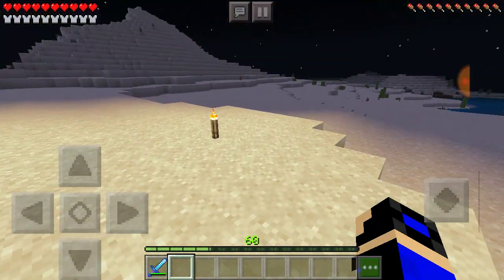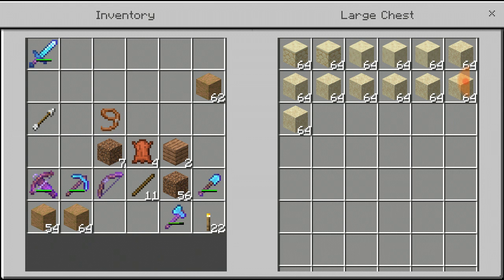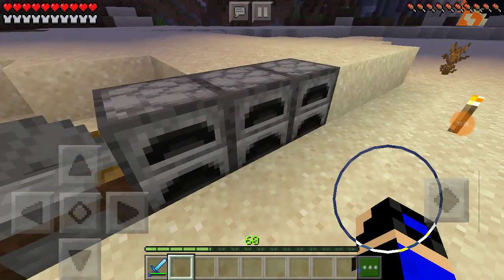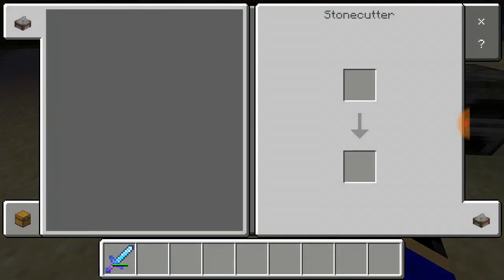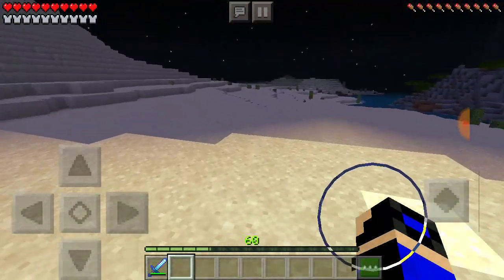Yeah, there's nothing else to really do after you beat the Ender Dragon, so I thought let's just build stuff. I got all this nice sand — can you guess what sand is made of? That's right, sand. I got these furnaces and this grindstone, I don't think I'm gonna need the grindstone though.